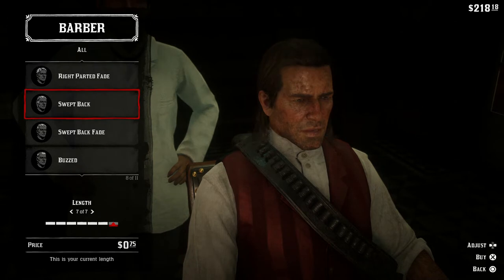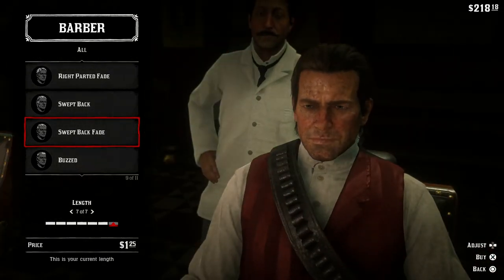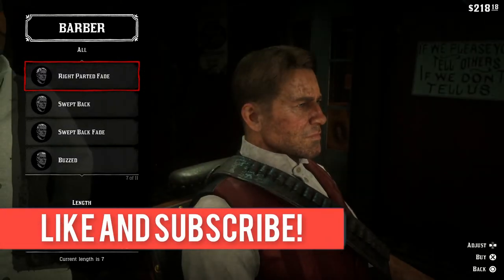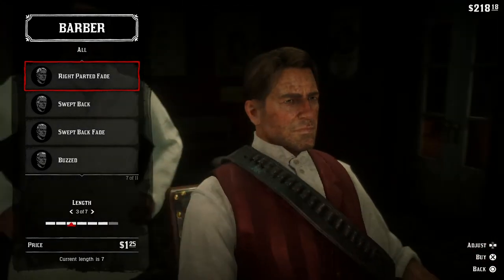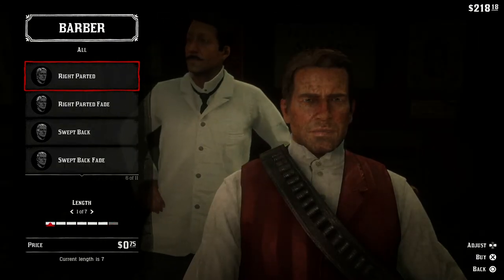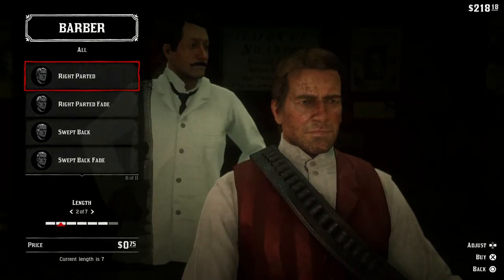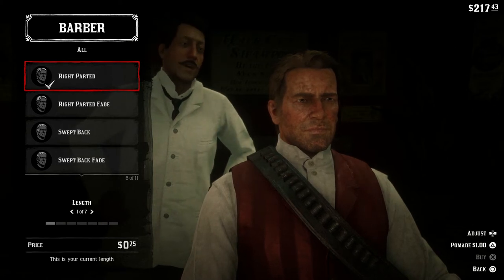So that is how you change your hairstyle. I think we'll go a swept-back fade — that's pretty cool — or a right-parted fade, I think that looks good on the character. We'll bring the hair down a little to about three. You can select the hairstyle and also change the length, so you can see what it looks like at a shorter length. This looks quite good — some short hair with a right part — so that's what I'll do. We'll buy that.